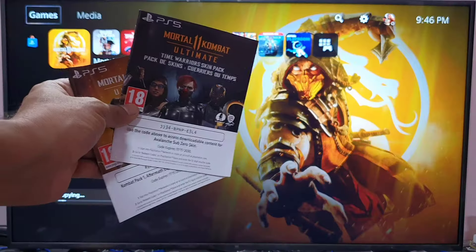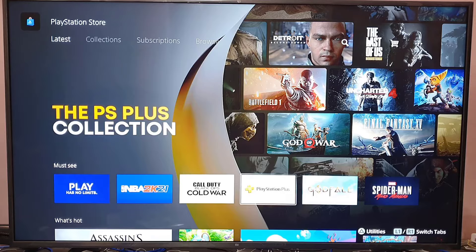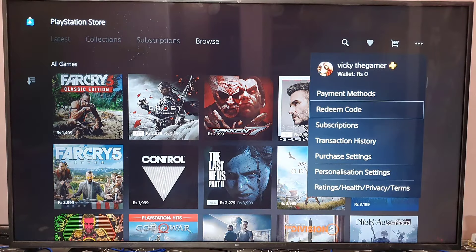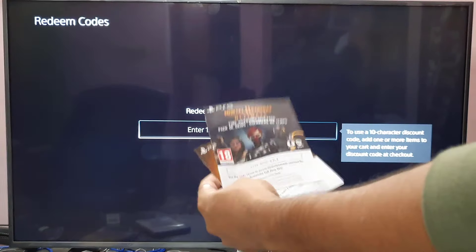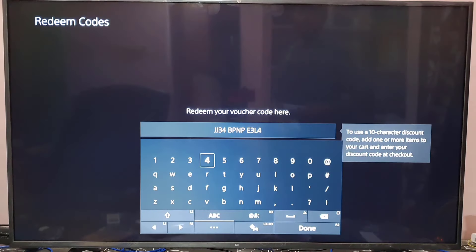I'm going to redeem the first one now. To do that, I need to go to the PlayStation Store and come to 'More Options.' You can see 'Redeem Code' under More Options. Here I need to enter the 12-digit code. This first code is for a various skin pack.